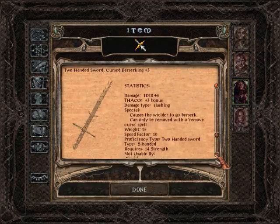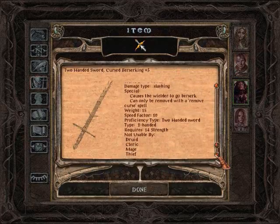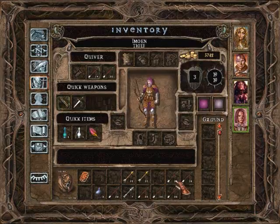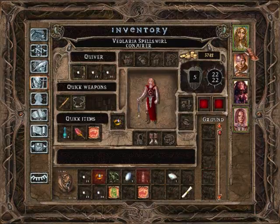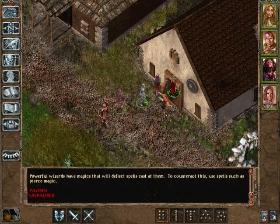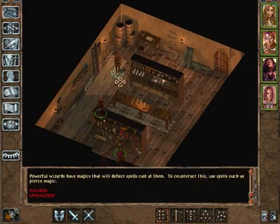It is a simple two-handed sword plus three, but it causes you to go berserk. We can't really use this until we get a remove curse spell. Well, Minx will be using the sword out of everyone here. Let's go to the store keep.